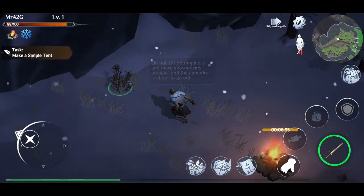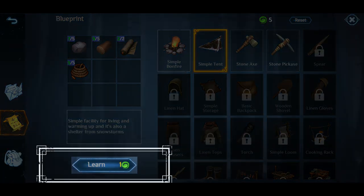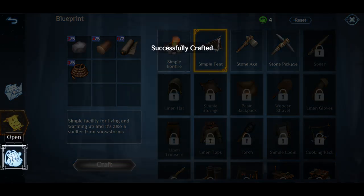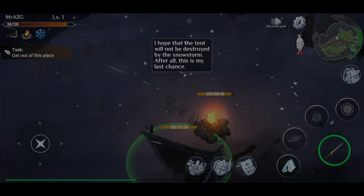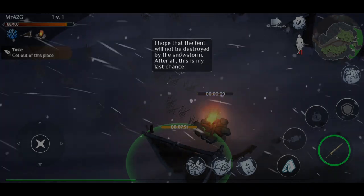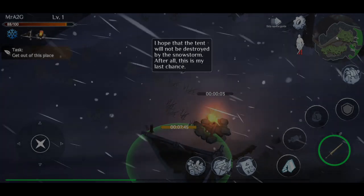For the purpose of the tutorial, we're just going to continue on and grab everything for now. It's telling us to do the simple tent, so we'll go ahead and craft that, open it up and use it. Let's get into the tent — we're just going to stay out of the blizzard until it gets a lot more karma, and from there we should be able to progress on and get out of this tutorial.